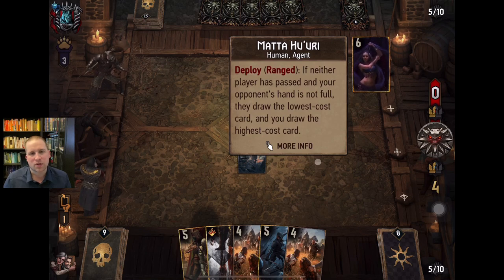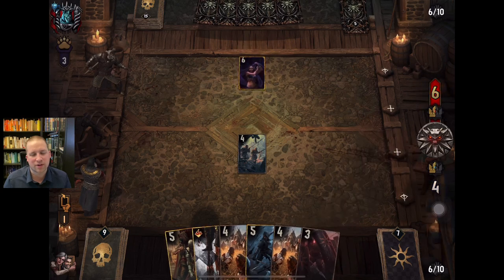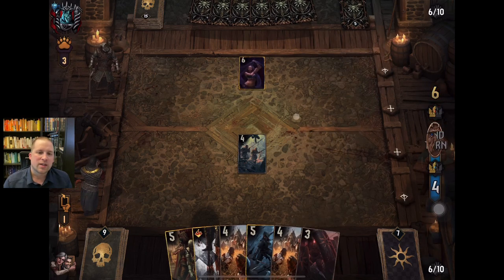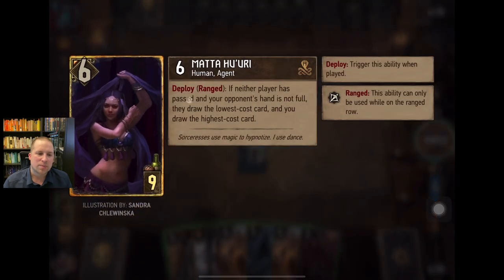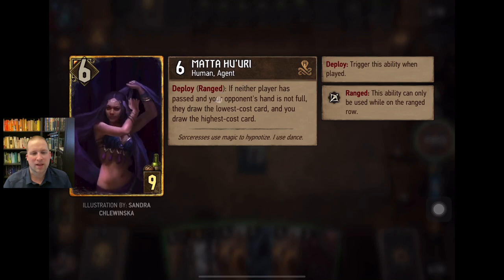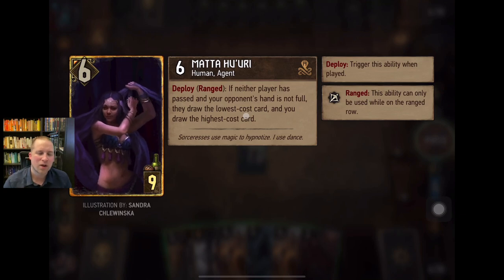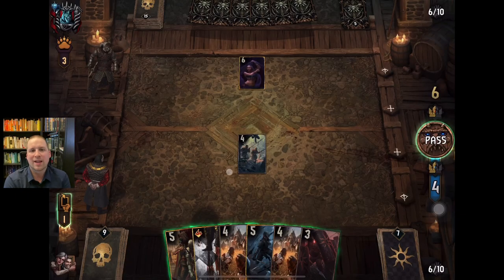Marahuri — she's a great card with a great high base power, so here's hoping he plays his cards on either side of her. She is part of the newest expansion. If neither player has passed and I do not have a full hand, I draw the lowest provision cost card from my deck and he draws the highest cost card. So basically he's going to get his best card and I'm going to get my worst card — just something to think about.